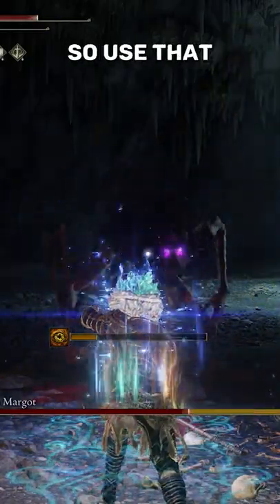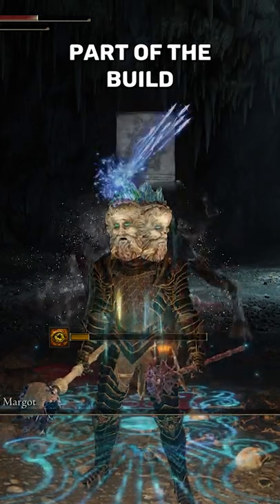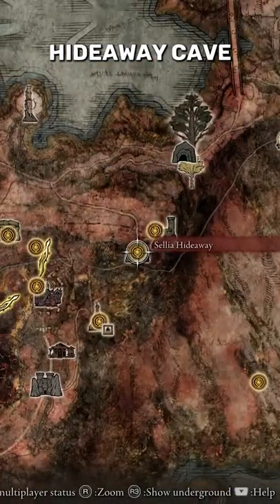YouTube is your friend, so use that if you don't already have all the smaller items in the build. But to get the main part of the build, the Crystal Torrent, you have to defeat the trio boss in the Cellia Hideaway Cave in Kaelid.